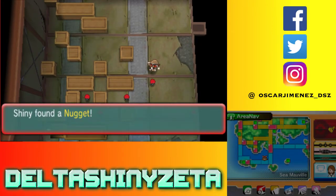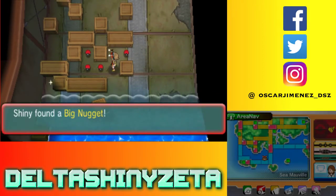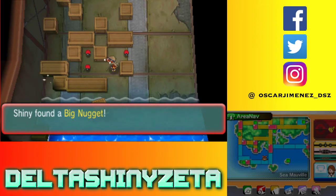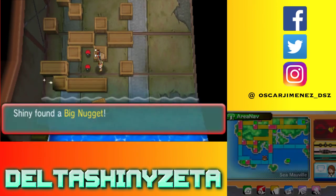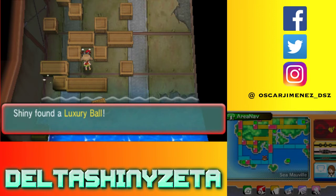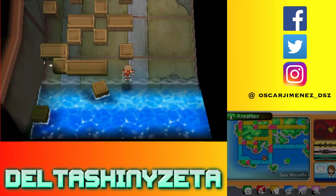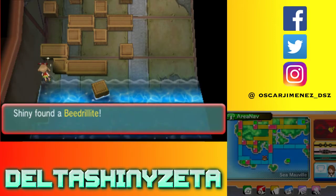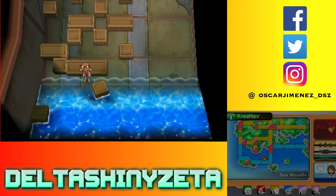That's a regular Nugget. Big Nugget. I can also surf over here. I need to surf to get to that item. A Luxury Ball — okay, whatever. And we got a surf area actually. I don't know what item this is — let's see. Beedrill-ite? Oh shit. Cool, right? I guess so.